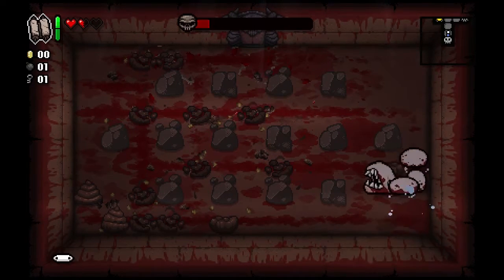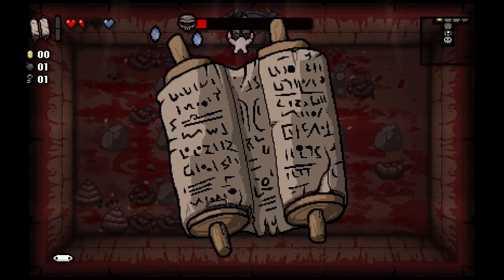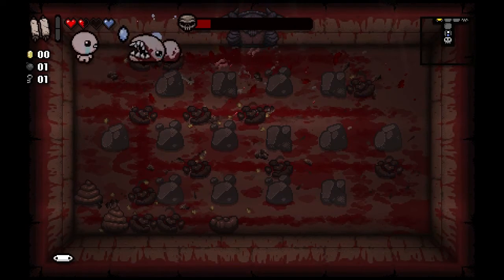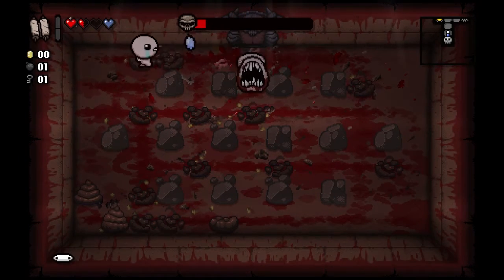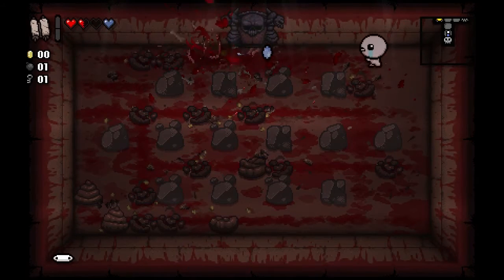It's one of the very classic designs for a boss — section by section. I should probably use this just in case it helps. So that kind of mimics, I believe, the Book of Revelation, which is a spacebar item that gives you a spirit heart on use.